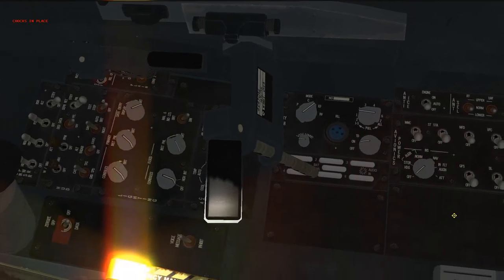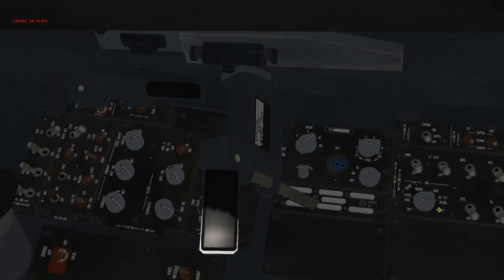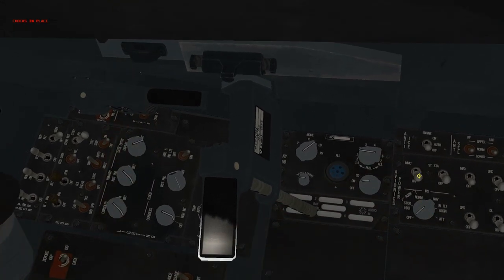Move back to your avionics power switch. Flip all the switches up. Leave the round dial to off for now. Where is that? Avionics power — where it says MMC, ST data, MFD — flip all those switches up. Besides that, don't do the INS yet.